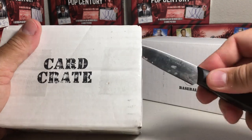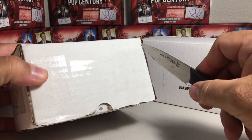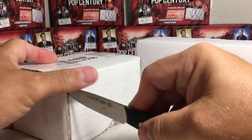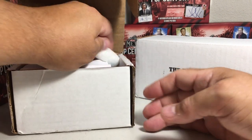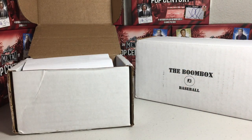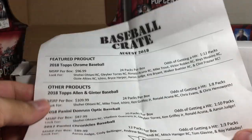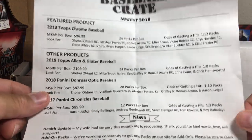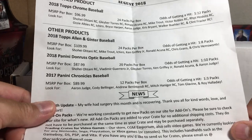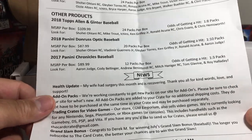First let's see what we got out of the Card Crate. This is an August 2018 crate - it took me a while to get my Card Crate this month which was kind of annoying, but it is here. The Boom Box has been waiting here patiently for the battle. Let's see what comes in the Card Crate this month. The feature product is 2018 Topps Chrome.